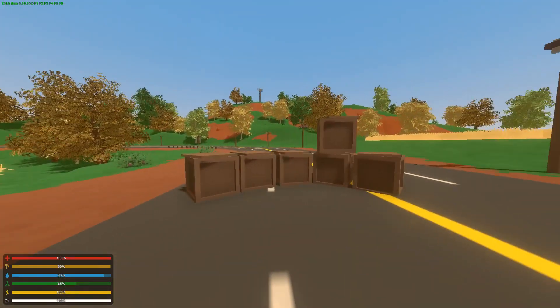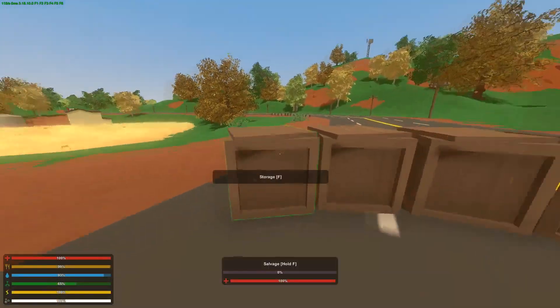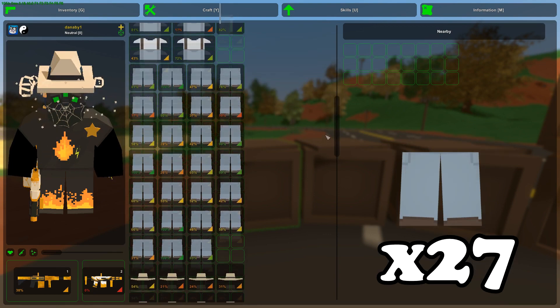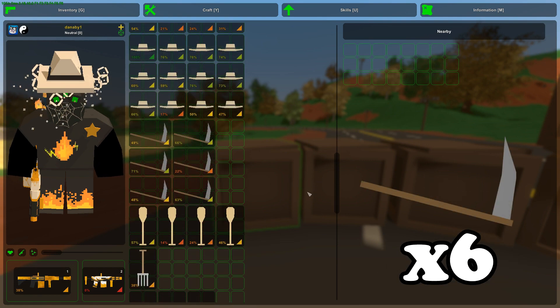Okay, I'm back. I've organized my whole inventory and put some stuff in the crates over here, so let's see what we got. We got 26 farmer tops, 27 farmer bottoms, and 16 farmer hats.